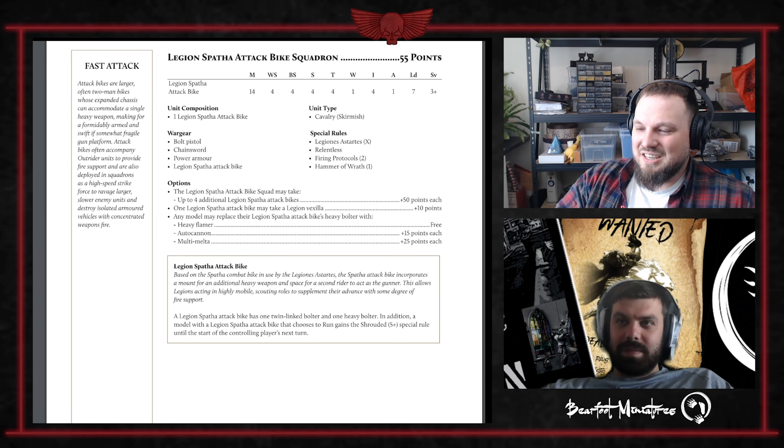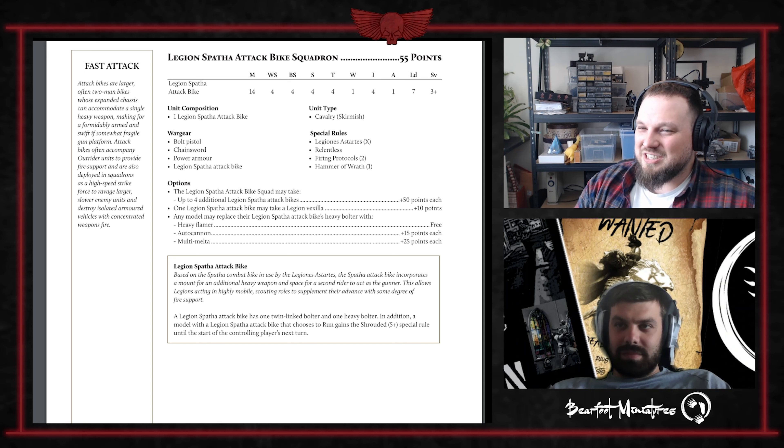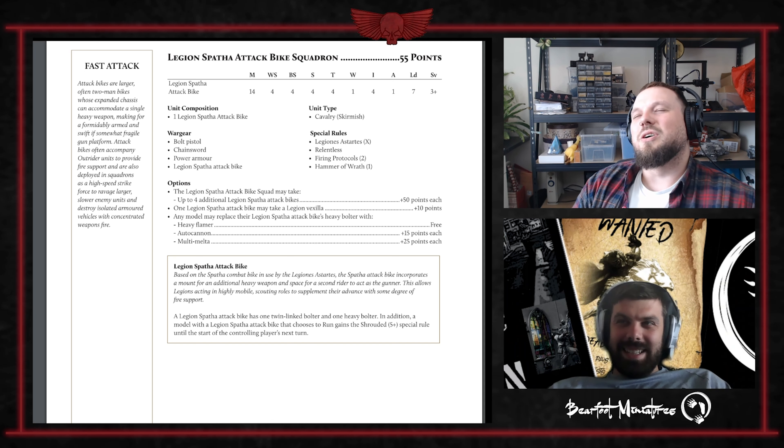Spar Attack Bike Squadrons: 55 points for one attack bike, only 5-point squad tax. They can take a Legion Vexilla for 10 points. The heavy bolter is free, and can be swapped to heavy flamer free, autocannon for 15 points, or multi-melta for 25 points, which makes them a bit pricey. They've only got one wound though.